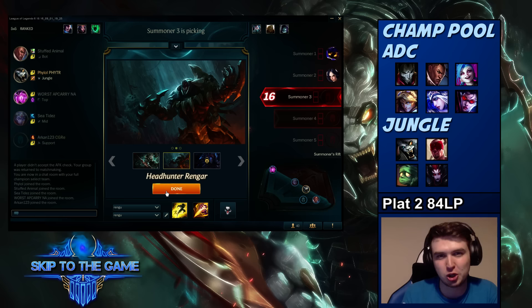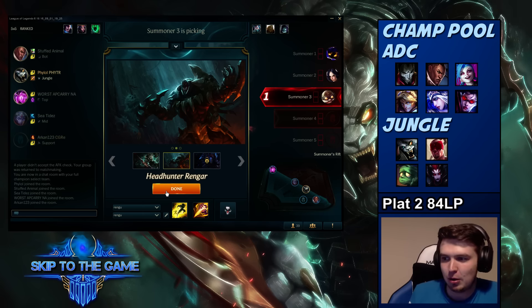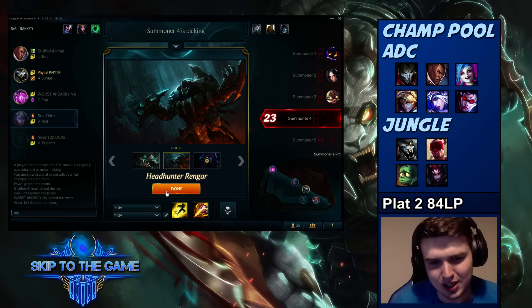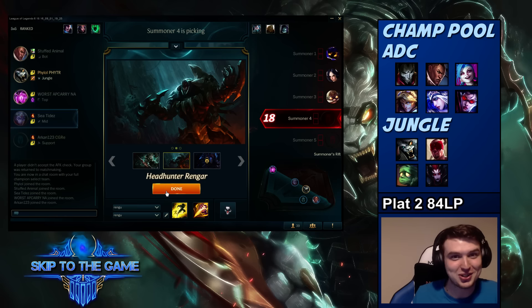It's only AD and jungle at the moment because that's what I'm queuing as on this account for now. Maybe I'll vary it up a little bit — I could put what I'm gonna play support, AD at support, mid and top as well. I don't really have any room right now, but hopefully you guys enjoy the new overlay.